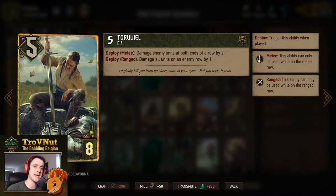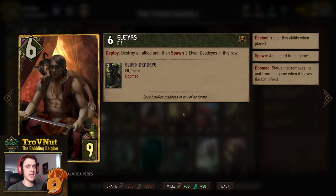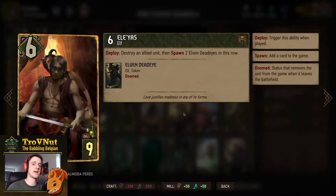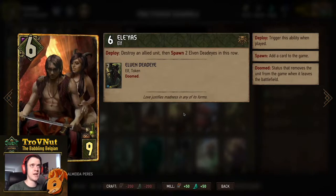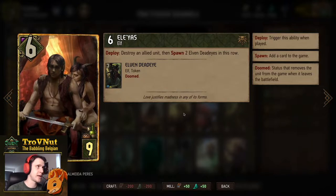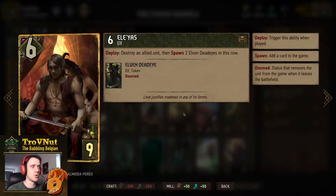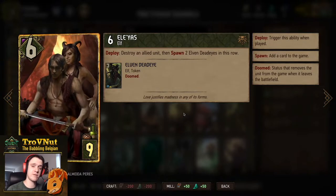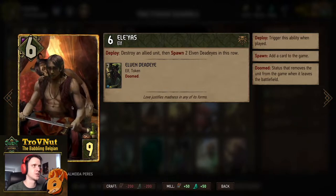Alias focuses on the elven swarm: six power for nine provisions. On deploy you destroy an allied unit — preferably one-power — and then spawn two Elven Deadeyes in its row. Playing most efficiently, this is 11 points for nine provisions but in three bodies, which can quickly increase your swarm potential.